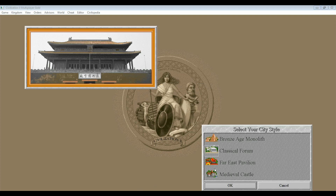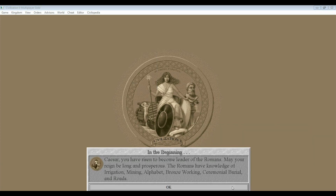You can choose your architectural style. This will be maintained until industrialization, and then you'll have generic American buildings of the Industrial Revolution, and then generic modern skyscrapers when you develop electronics. Caesar, you have risen to become leader of the Romans — may your reign be long and prosperous. The Romans have knowledge of irrigation, mining, alphabet, groundsworking, ceremony, burial, and roads. This is an example of a feature you could also find in the original Civilization, where you get some extra technologies to start with aside from mining, irrigation, and roads.